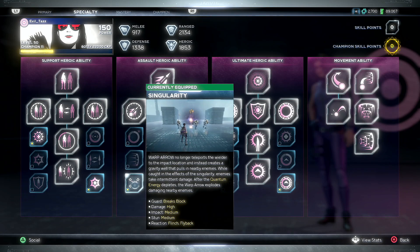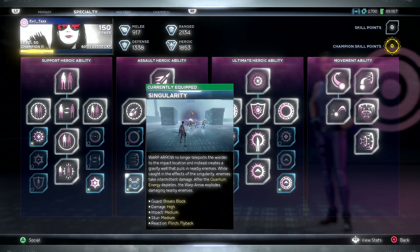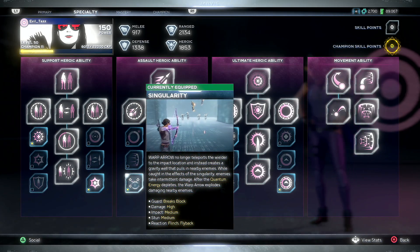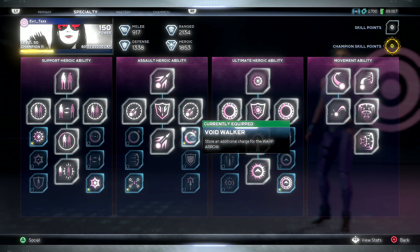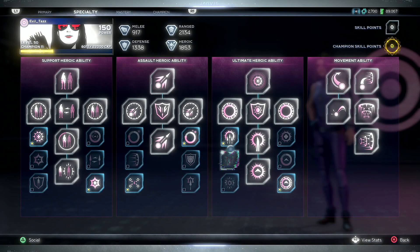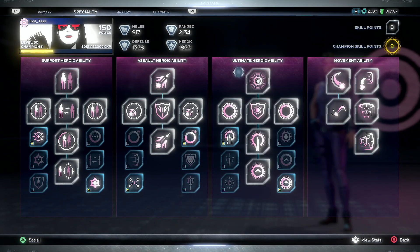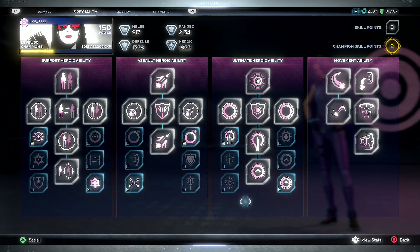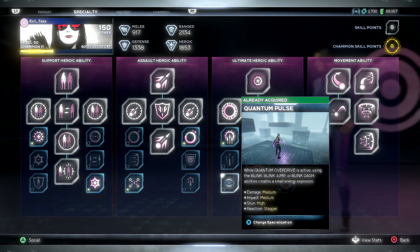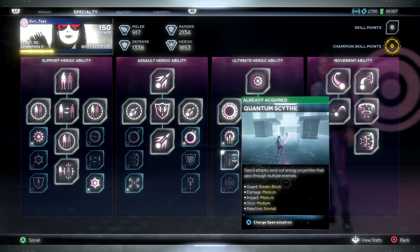The assault heroic singularity is very difficult to swap away from — it's so good. You pop singularity, throw your grenades in with power attacks, do a scatter shot, and when singularity ends it causes a little explosion that detonates all your grenades, and all the enemies pulled into that area just explode. This skill also gives an extra charge of singularity, which is huge. In terms of gear I have very limited parts to swap unless it's an improvement on what I currently have.